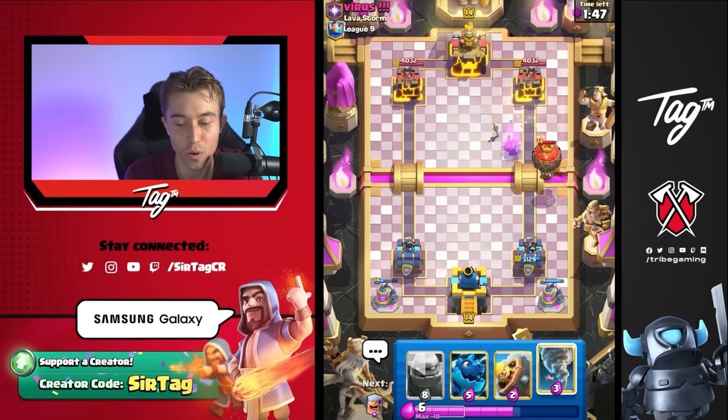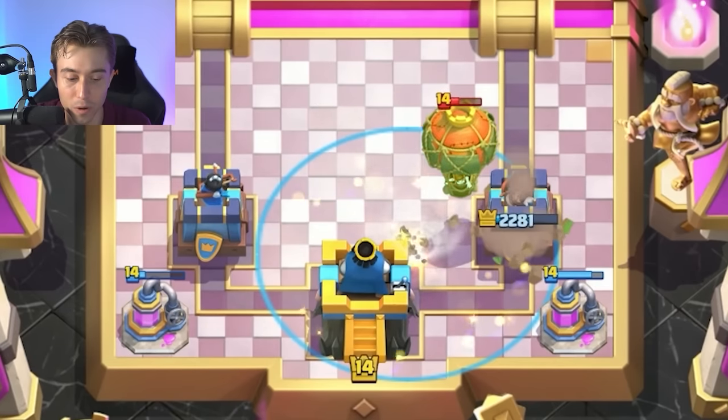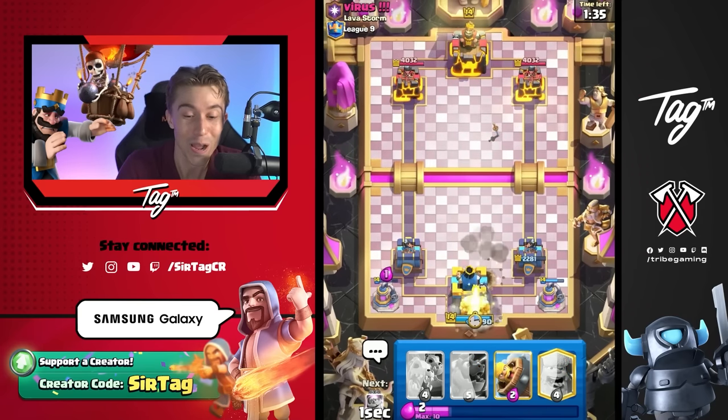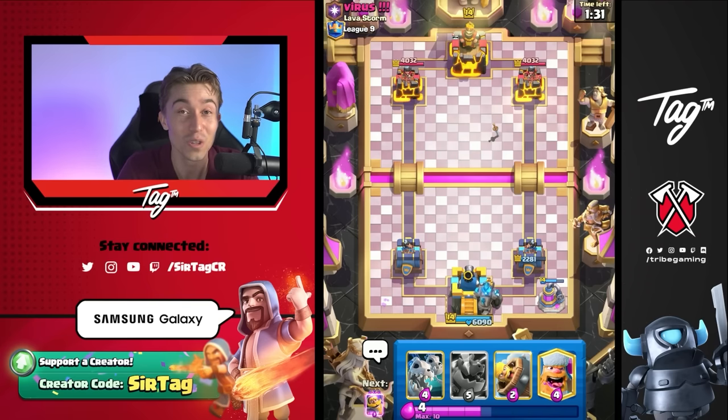I could decide to go for Tornado here and activate King Tower, or I could go Electro Dragon. I'm going to go for the Tornado — it's just a bit cheaper and a little bit more reliable. Then we can go for our Golem afterward because the Balloon is the main thing that applies pressure; there's nothing else in his deck that is extremely scary. When we have two Elixir Collectors on the field in single Elixir, that's generally a good rule of thumb to go in for your Golem.